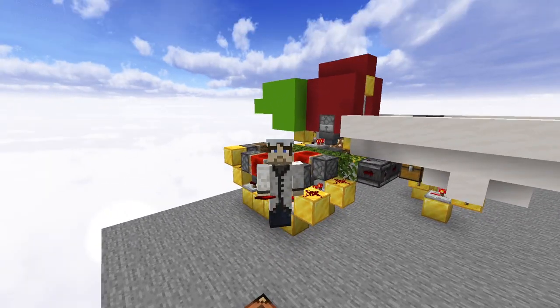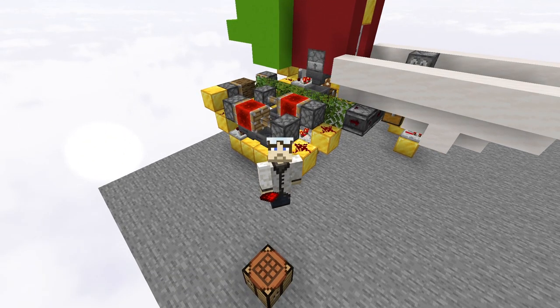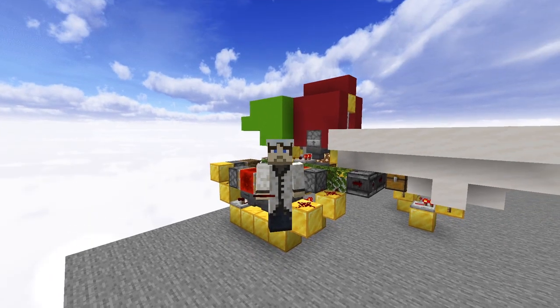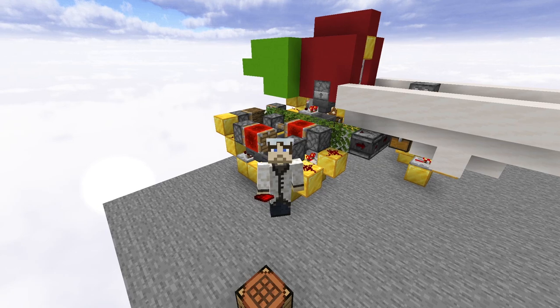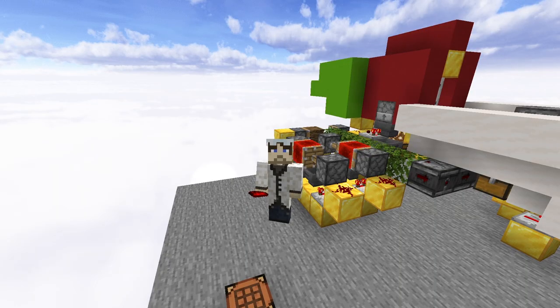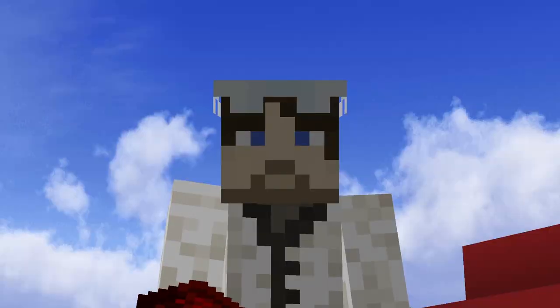And that is all there is to this mob farm rental kiosk. From what I calculate, this redstone build has about 51, maybe 52 redstone components. I really should give a shout out to Gaming with Rage, which gave me the request for this build — so thank you. And thank you all for watching another video of the Redstone Scholar. If you liked the video, please do leave a like, and if you want to see more interesting videos like this, subscribe. See you guys all in another video. Bye!